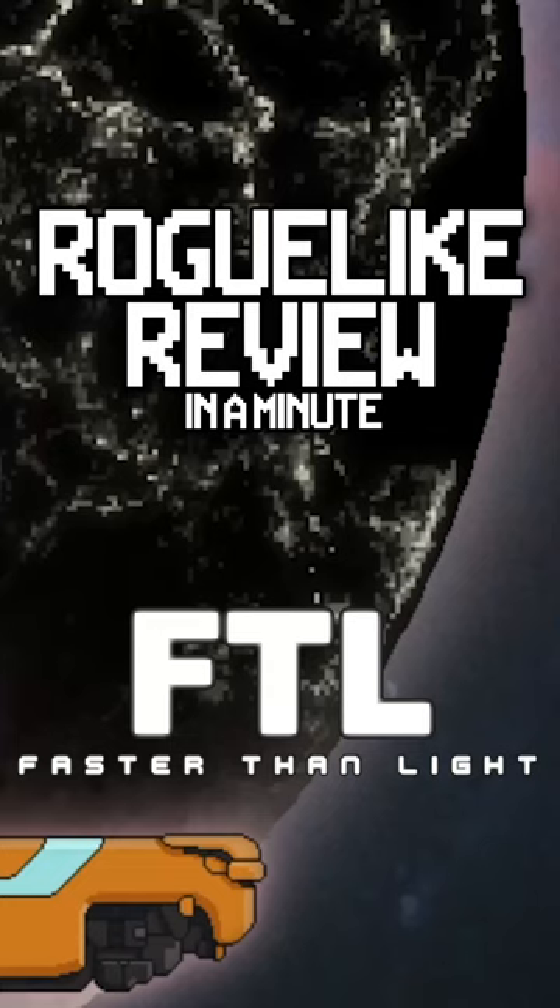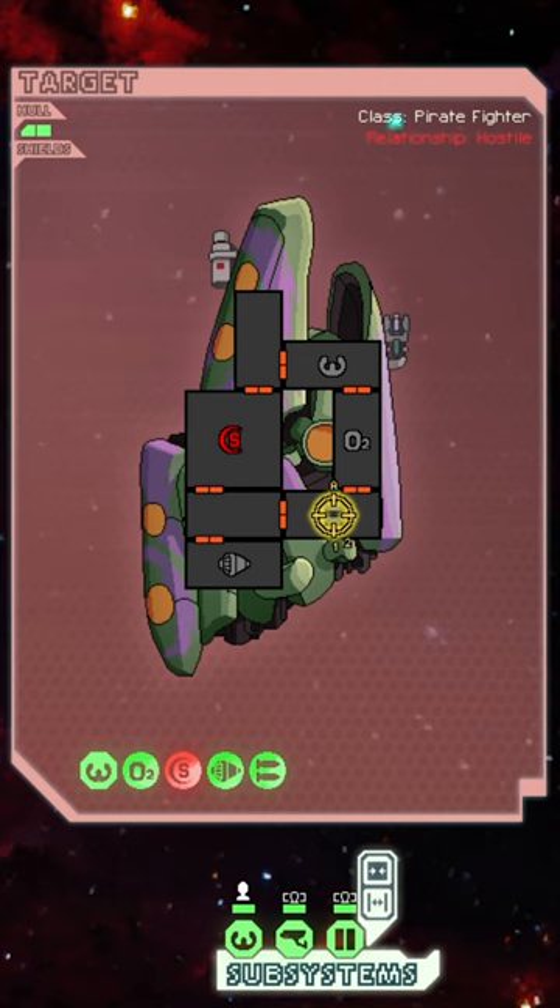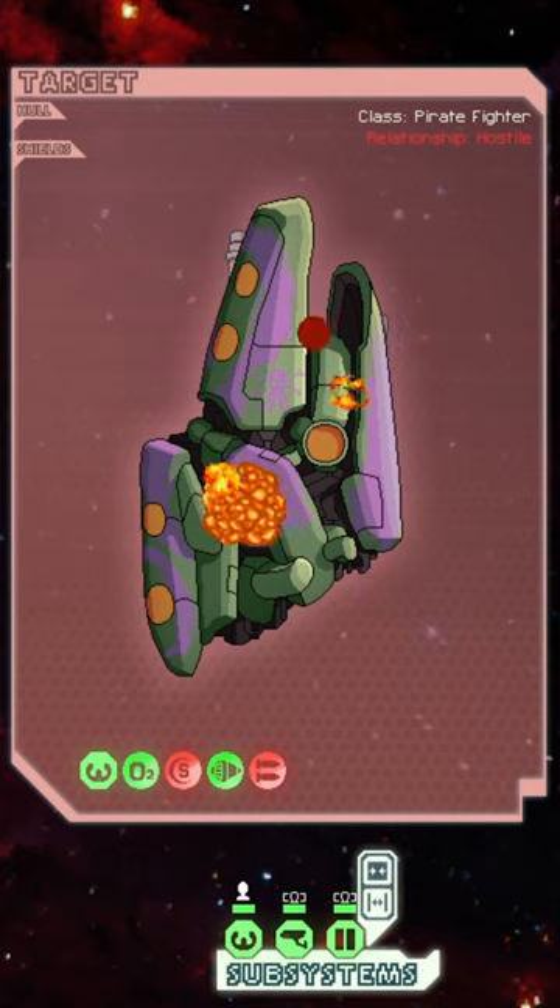Roguelike Review in a Minute: FTL, Faster Than Light. This redundantly named space-faring roguelike has you command a ship and crew as you fly through space and attempt to save the Federation from the Rebels.